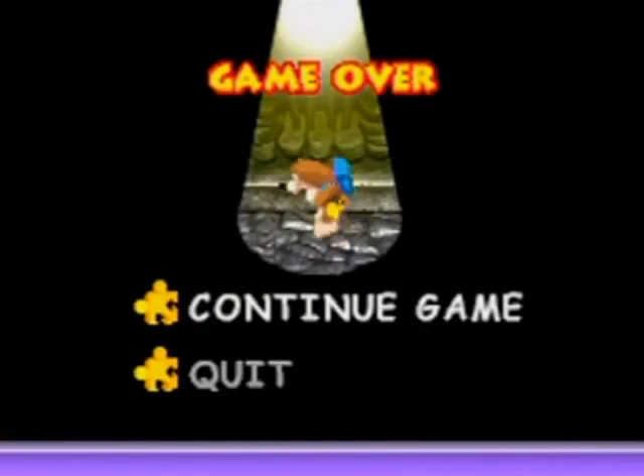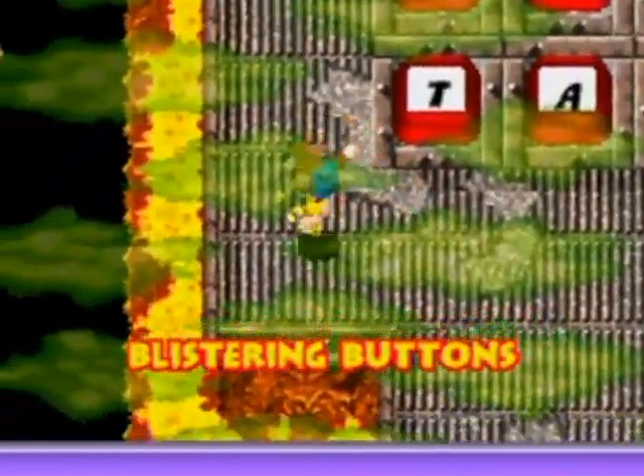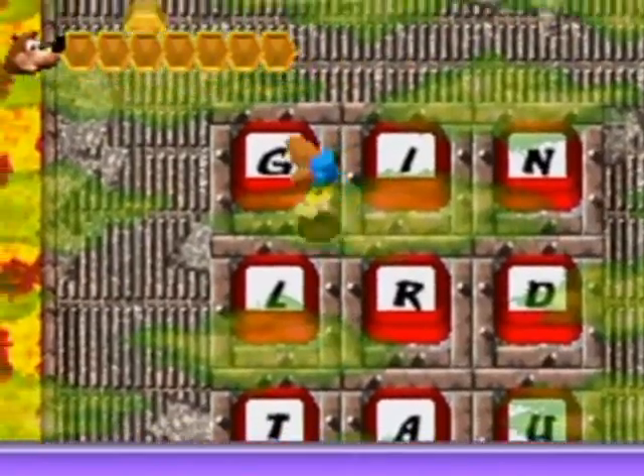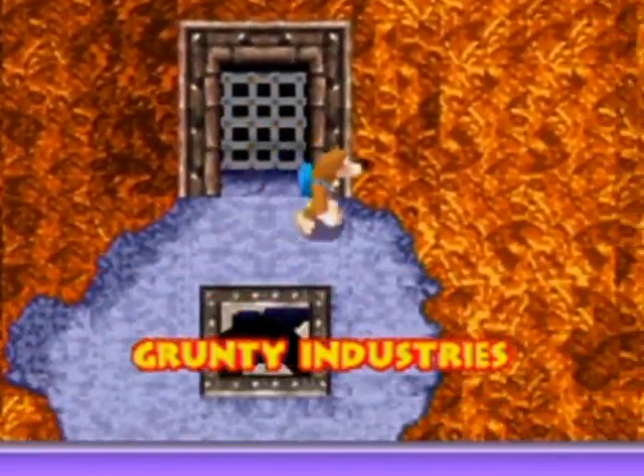So close! And now that I got that, I don't really have to worry about anything else here. It's just there to be there now — the Blistering Buttons area. Let's go through here. It just pops you right out at that gate.